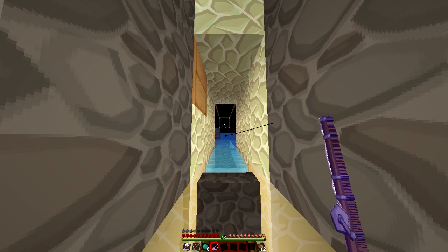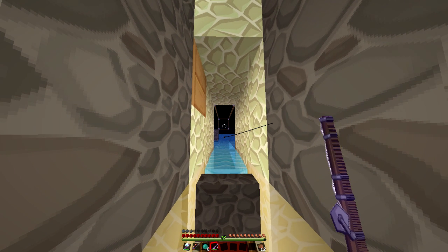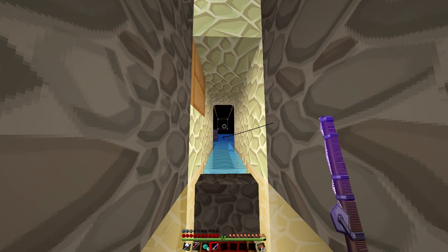This is our automated collection system — it doesn't go into the inventory, it goes into the hoppers and then into the chest below. I used to have a problem with skeletons coming in and shooting me, and zombies walking in. So I made a new one, which I'll show you guys later.